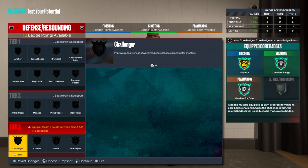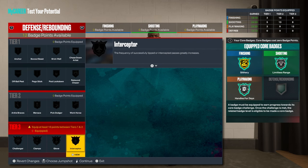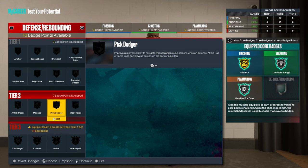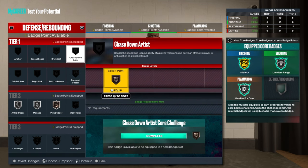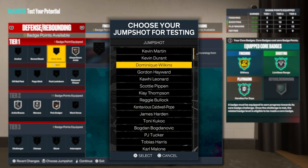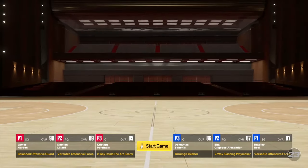For defensive badges, you're not going to be able to get an Interceptor unless you put all your points in. You need to put three of your four badge points into defense to get an Interceptor — but this isn't a good build for defense. You can just get a few basic defensive badges so you don't get broken. The offensive side though — you're there.